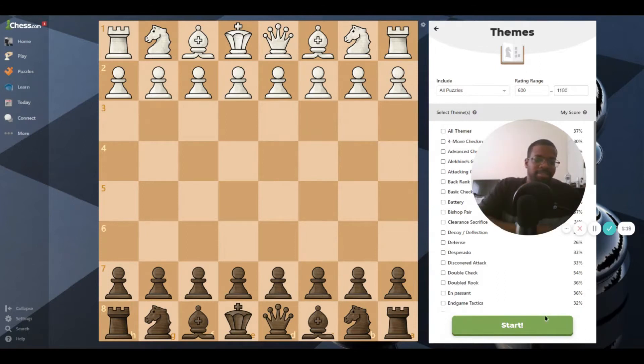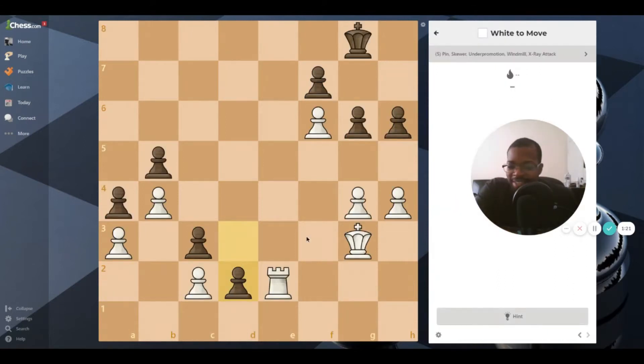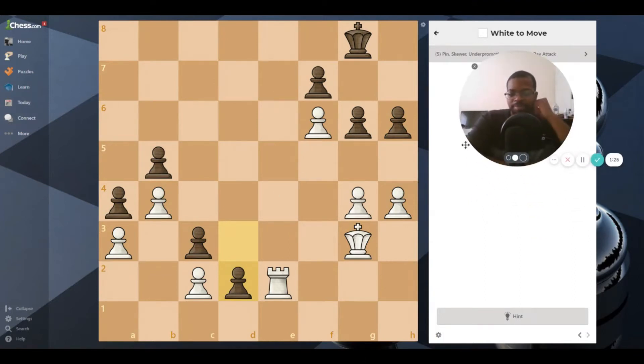All right, let's go. So what we have here - it is white to move. I see moving the rook here - that'll put the king in check. The king cannot go there because this pawn is here, so the king will be forced into this corner.